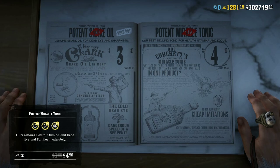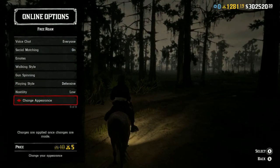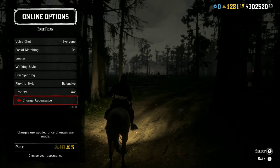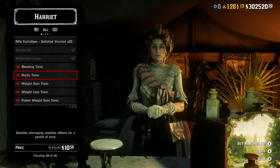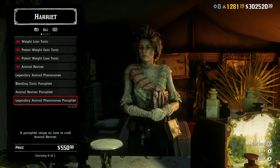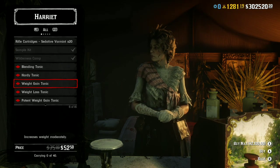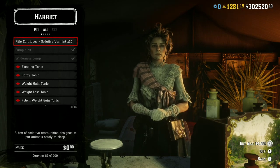If you want to change your appearance this week, it is actually half price. It says gold, but when you actually go into it you can pay cash — and I believe the cash option should be half price as well. Over at Harriet, all tonics are 30% off, but that is all there is with Harriet.